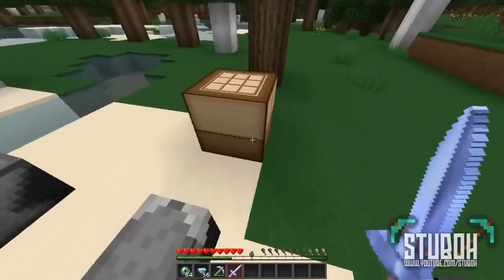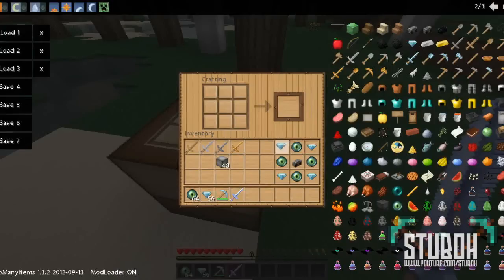To make the Ender Anvil, go to your workbench and put a diamond in each corner. Instead of iron blocks it's Eye of Enders, and you need a reinforced anvil in the centre — that's the second anvil you made. And there you go, there's an Ender Anvil.